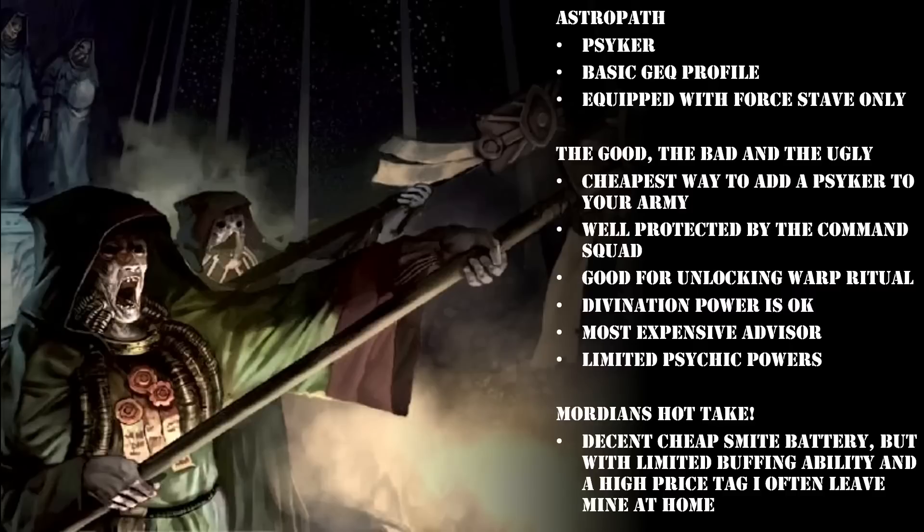Let's take a look at the Astropath. This guy is a Psyker and he comes with a basic Guardsman equivalent profile: Movement 6, Weapon Skill 4+, Ballistic Skill 4+, Strength 3, Toughness 3, 1 wound, 1 attack, Leadership 6, and a 5+ save. You might be wondering why you'd spend 40 points on what amounts to a Guardsman with exactly the same stats as a basic rifleman. The reason you're taking him is not for his stellar stat line — you're taking him for what he can add to your force and what he unlocks in terms of tactics and strategy. Specifically, he gives you access to psychic secondaries such as Warp Ritual and Psychic Interrogation.